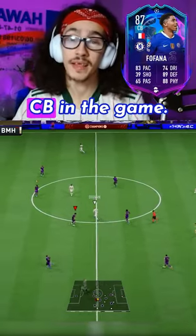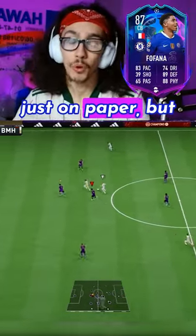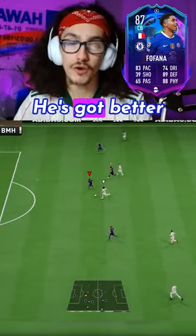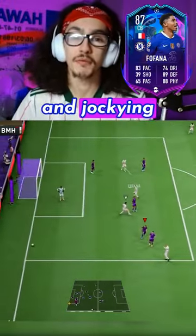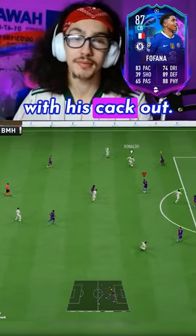He's got better pace than the best centre-back in the game, Gold Van Dyke — not just on paper but more importantly better acceleration. He's got better dribbling stats than Van Dyke, which we use most when cutting past engines and jockeying backwards whenever your opponent is running after you.